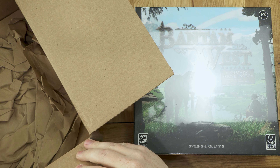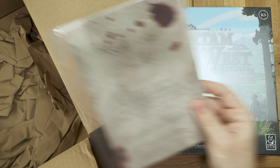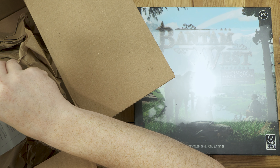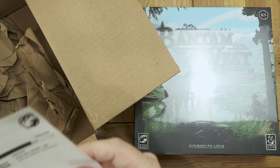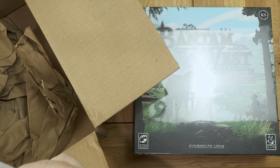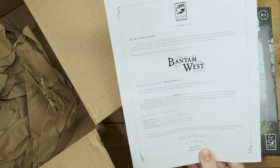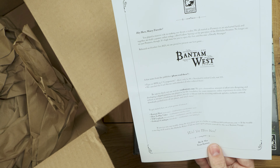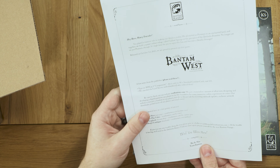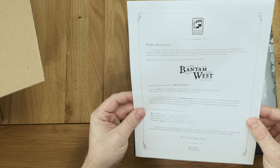Looks like there's something else in here. We got the Settlers map, looks like an invoice — yes, a packing slip. And then we have a page here as well with a few links and some more information. A few notes from the publisher — please read these. There's a typo, and they canceled the card sleeves and refunded all who ordered them.